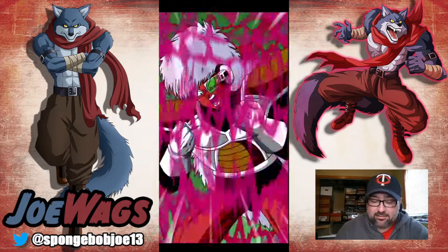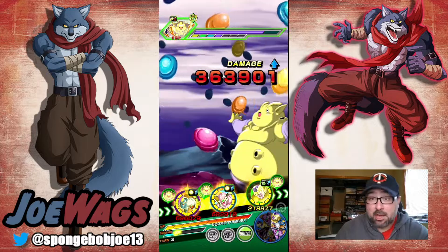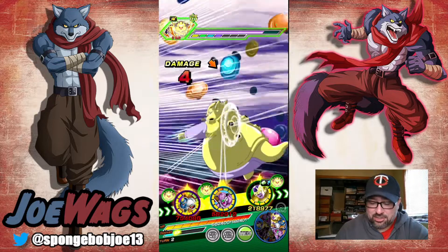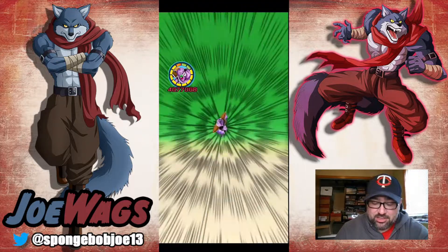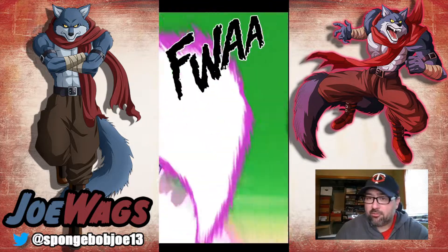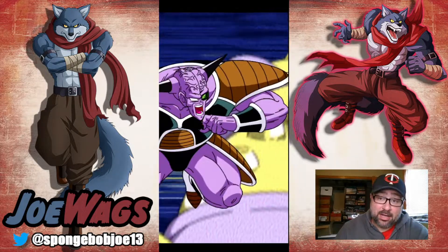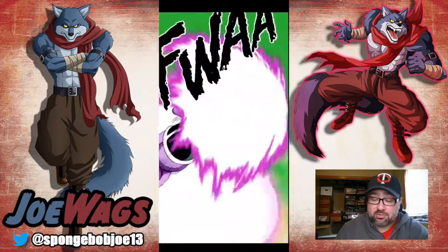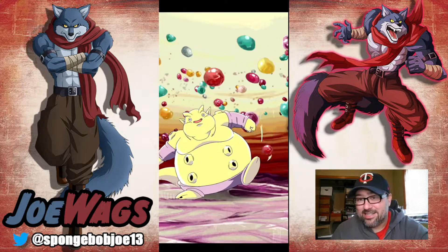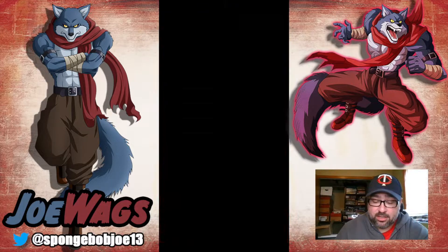Two million attack stat — we'll take it. I definitely need more dupes of this guy; I think he's only at 55 percent. Somehow I keep pulling Rekkoom and Guldo off banner and I've got him rainbowed plus an extra copy, so I wouldn't mind getting some Jheese and Burters. Hopefully for the worldwide celebration I'm definitely pulling a lot. I've got 1,600 stones right now and I'm going to buy all the sale stones on worldwide, so I'll be well over 2,000 stones. Depending on what the units are it'll determine how deep I go, but those banners are going to be very good.